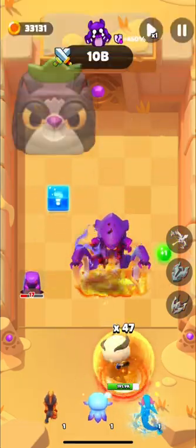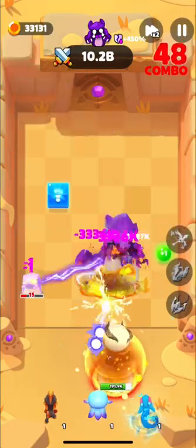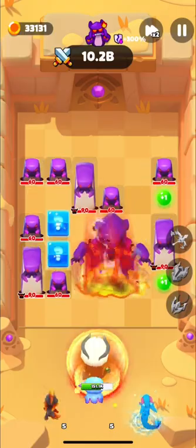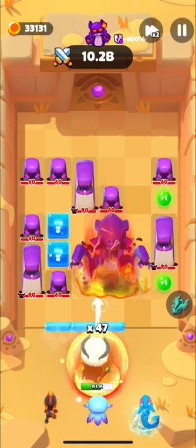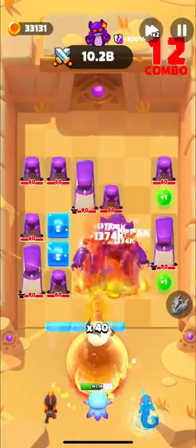We will have two new enemies: raccoon mecha and pineapple bomb. Pineapple bomb does huge damage to the character but also works wonders for raccoons too. It will be working like a bomb monster. Raccoon mecha is the experimental product of Dr. Evil.